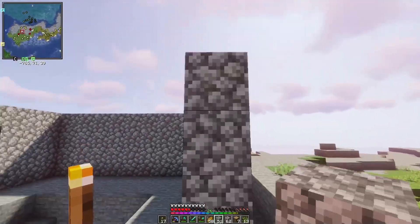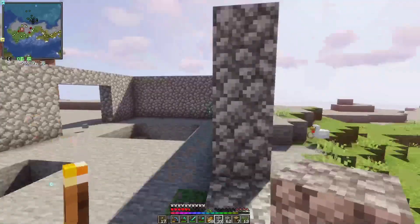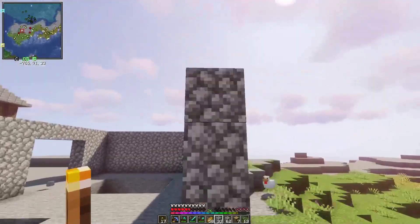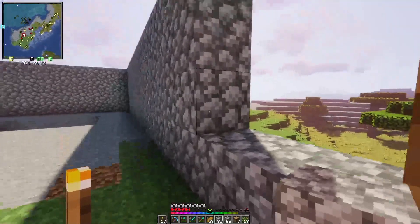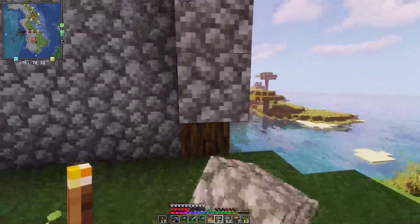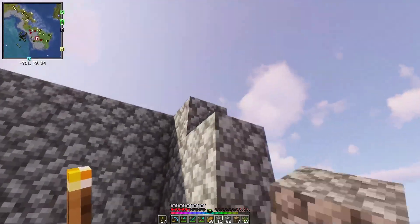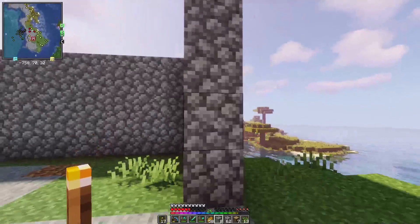We also have to figure out what kind of roof we're going to do. Are we going to do like a house roof? Just a completely flat roof? Or are we going to do like what regular buildings do — where it's flat but with like an edge on it? We'll figure it out.